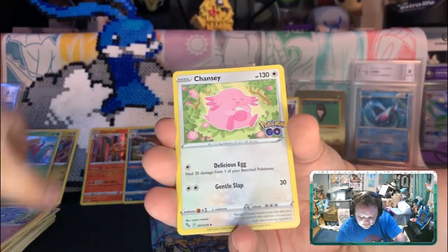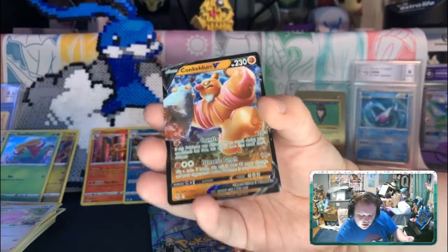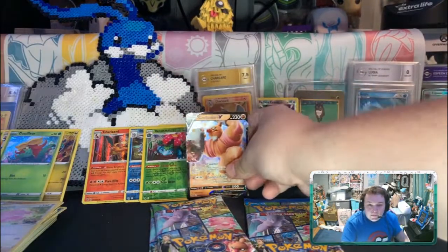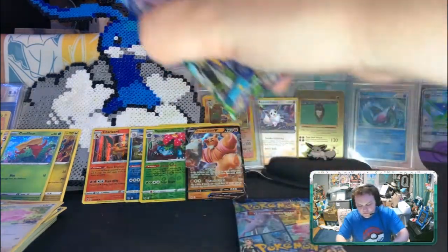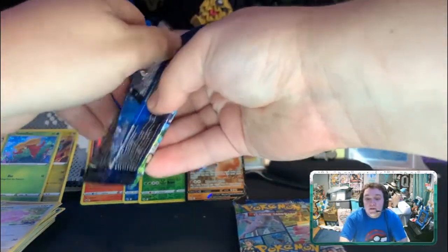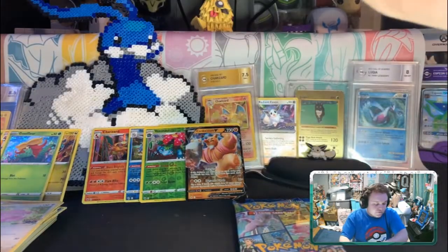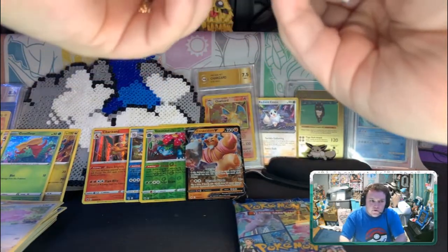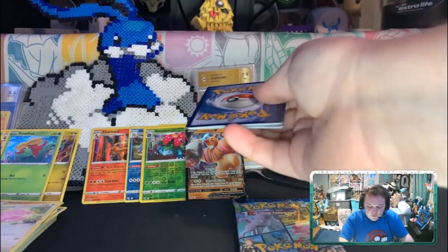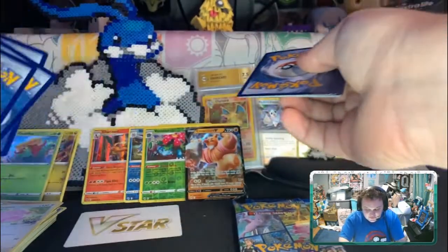We got a Chansey here, a Venusaur Reverse, and a Conkeldurr. Very nice, nice pull! The new 2V in this set is also very beautiful — it's a new 2V star. We got a Conkeldurr alternate art, which is very beautiful, always beautiful. Alright, so this is for places — it's quite beautiful.